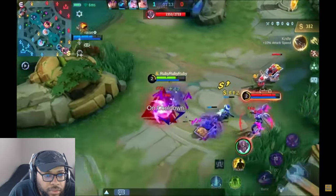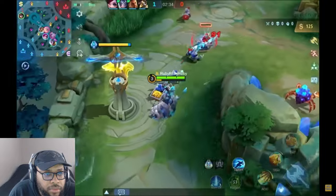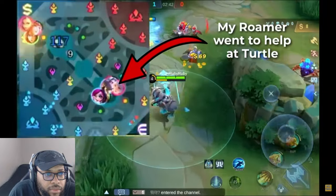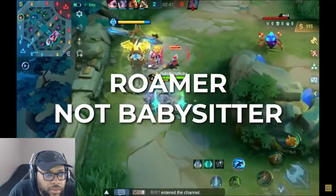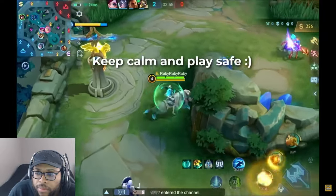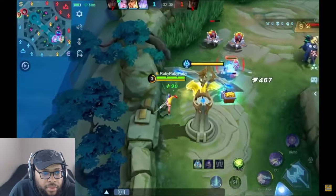Sometimes you'll face the opposing gold laner 1v1, and other times the enemy roamer will babysit them and you'll be in a 1v2. In a 1v2 situation, it's best to just play safe and grab whatever farm you can safely — it's not wrong to keep hugging your tower. In solo queue you should not expect your roamer to babysit you 24/7 during the laning phase. As long as you don't die, you're already helping yourself and the team. In a 1v1, assess the situation and determine if you're the stronger early game hero.